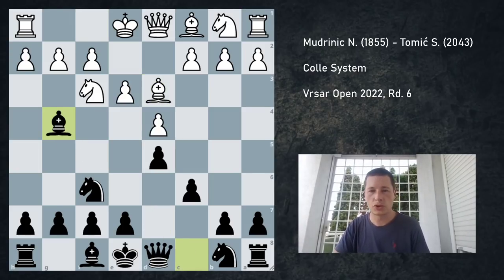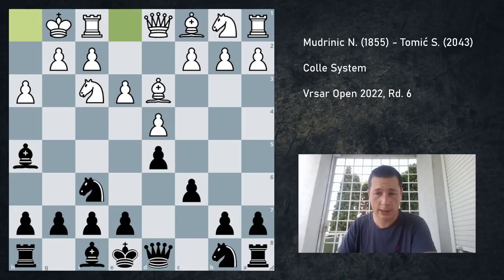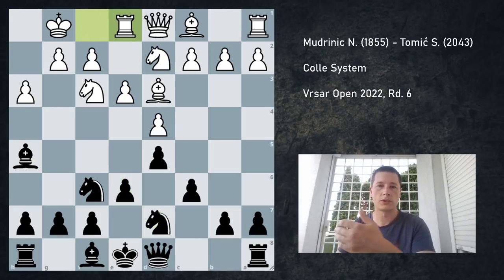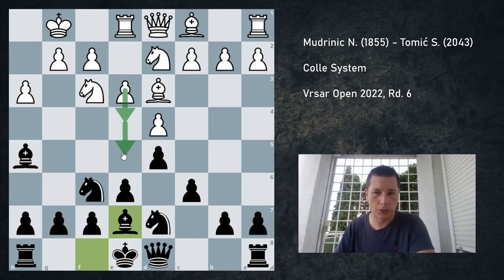I played bishop to g4, which is the most active move. Then pawn h3, bishop h5, castles — this has all been played before. e6, Nbd2, Nbd7, Re1, he wants to play for e4. I played bishop to e7, which is just safer because maybe e4 is coming and you don't want to run into e5, even though the knight is pinned — sometimes you could be in trouble.